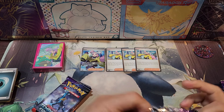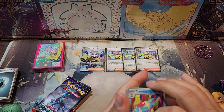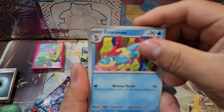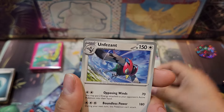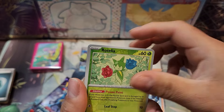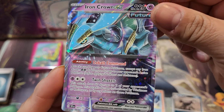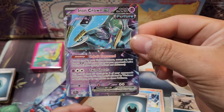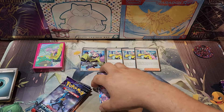This won't be the last time — we'll probably be opening more Temporal Forces in the future. Here we go guys. We got Croconaw, Lickitung, Metang, Crabrawler, Combusken, Scentist Torch, Palafin, Roselia, Mightyena, and we got Iron Crown EX in the back. That's a good hit!